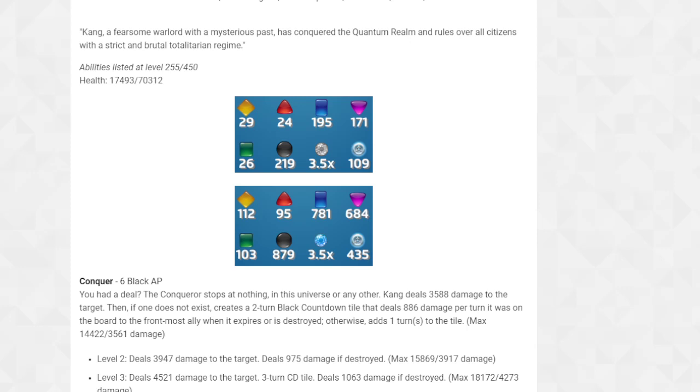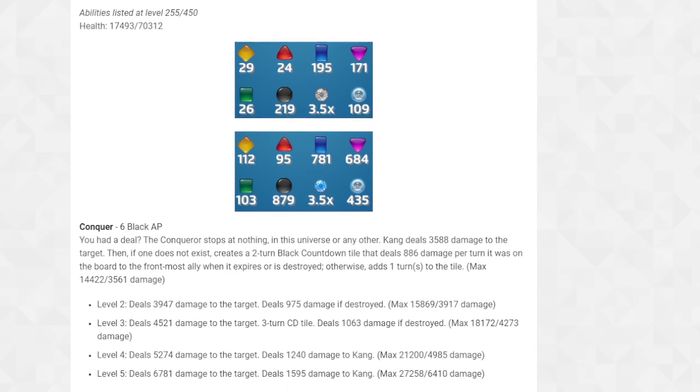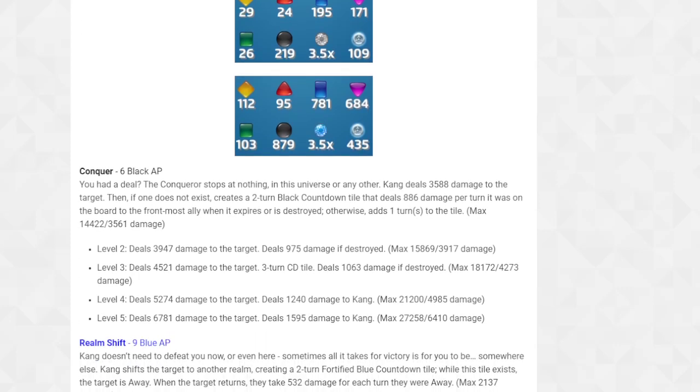At level 450 his health is at 70,000 - that's like five-star Star-Lord's updated health. Strongest color at 450 is black, second strongest blue, third purple, then yellow, green, and red. He has really high match damage for team-ups.